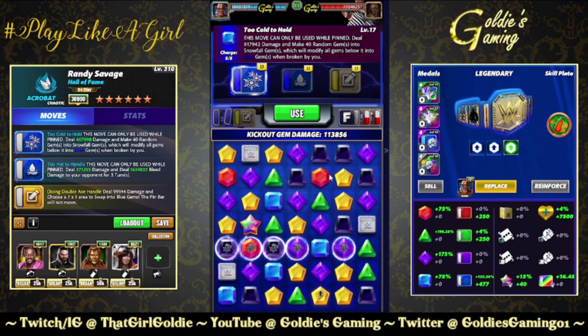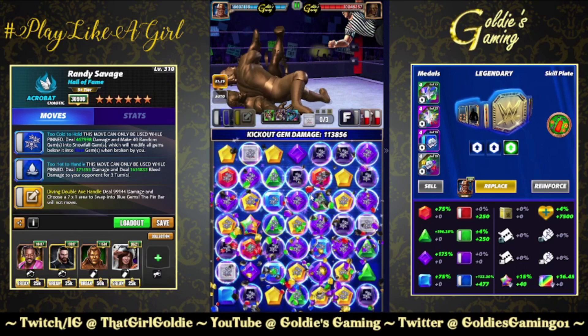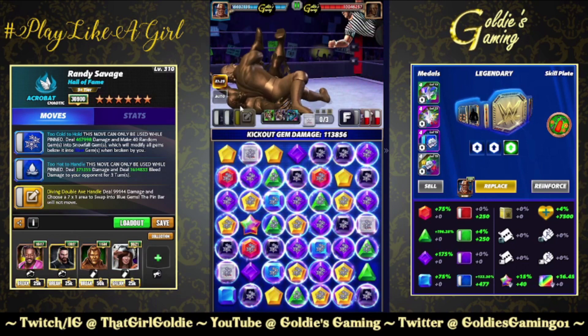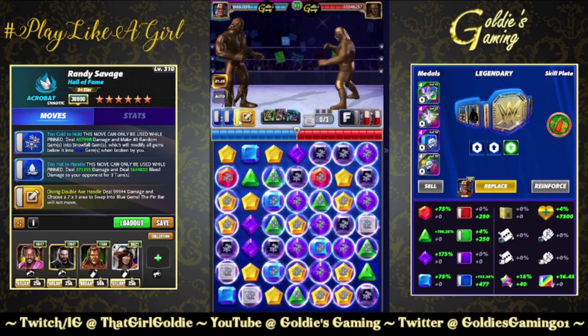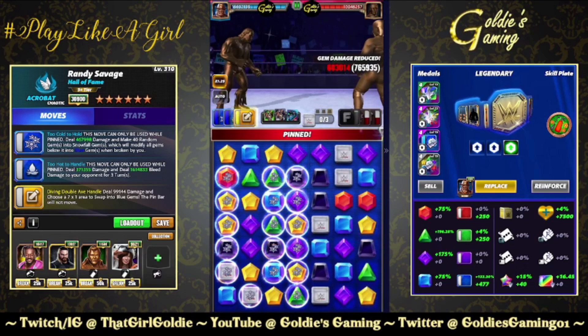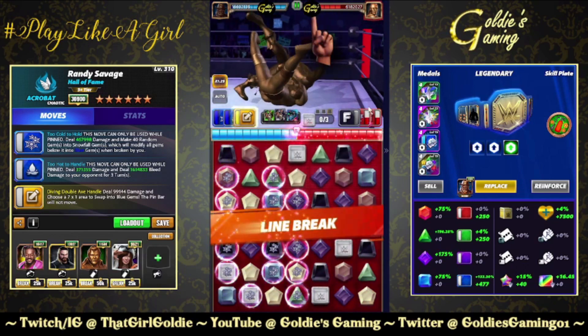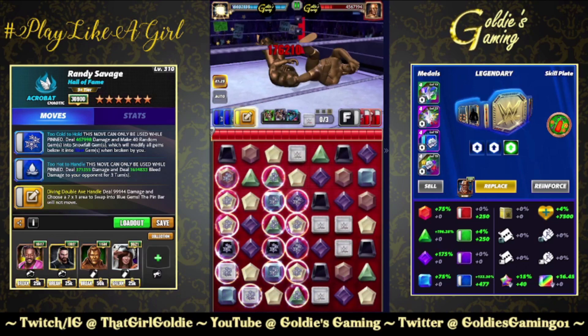Step one: 917,000 with the medals and Honky Tonk Man. Step two: 1.6 million bleed, 728,000 move damage — that'll apply once we kick out. I don't want to break up too much. While this is loaded and ready to go, let's get a bunch of gem damage. 603 — all that applies. Here comes the bleed — he's gonna bleed again, hit the finisher, hit him again. Should be ball game.